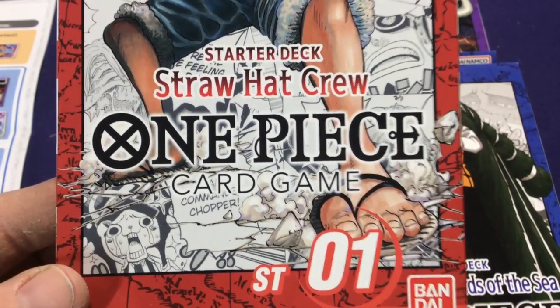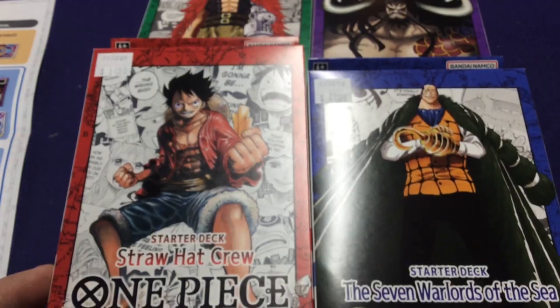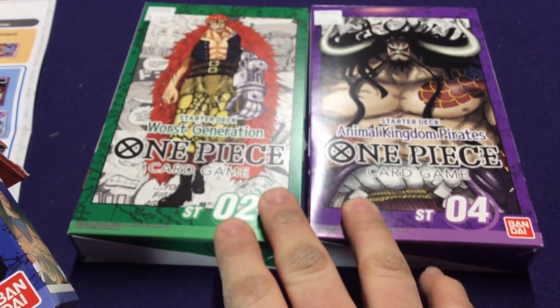Hey everyone, it's Jason. Welcome to the One Piece Card Game. So here we have the four starter decks: Straw Hat Crew, the Seven Warlords of the Sea, the Worst Generation, and the Animal Kingdom Pirates.